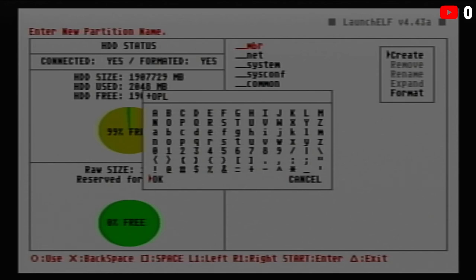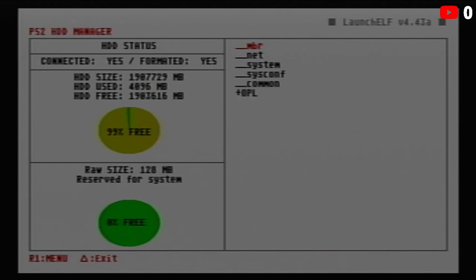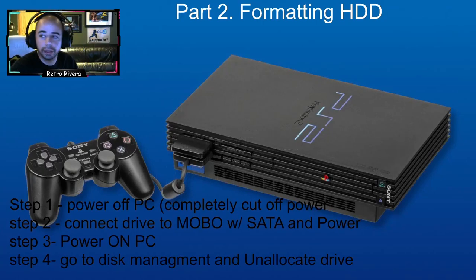We have 2000 megabytes to work with. Based on what I've seen on forums, it has to be exactly two gigabytes, so push the slider over until it's just over 2000 — around 2048. Press circle to accept and create the new partition. There it is — OPL — two gigabytes. We've officially formatted the hard drive. It's all ready to go. Power off the console.